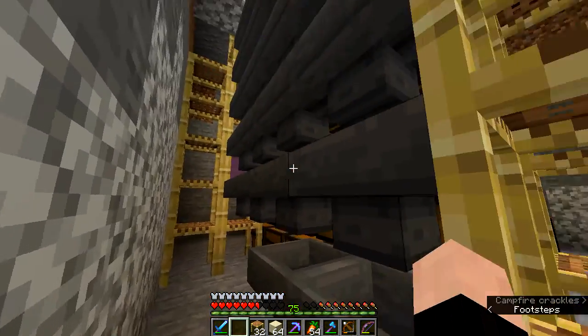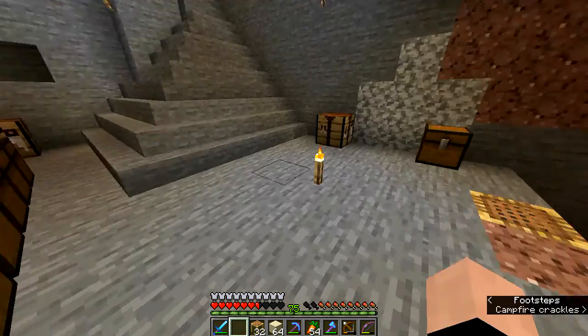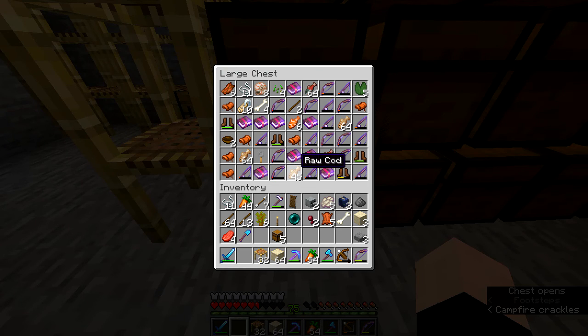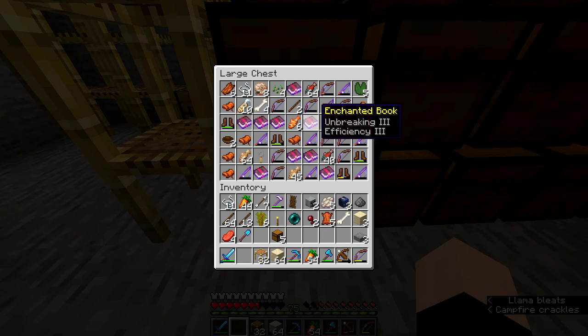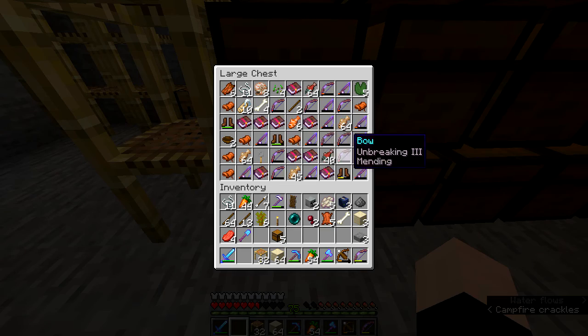What is caught is sucked by a hopper down into the chest below. This system of hoppers loads all of the stuff caught fishing into these chests, which as you can see is quite a lot of different things. I won't bore you going through all the stuff in these chests.